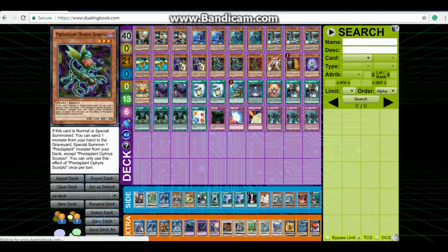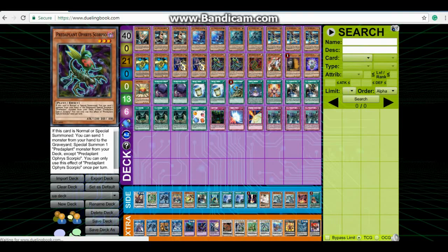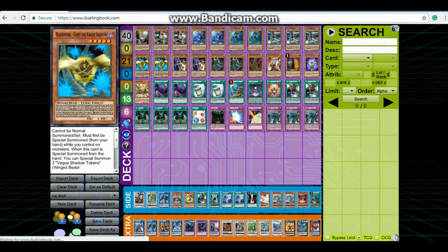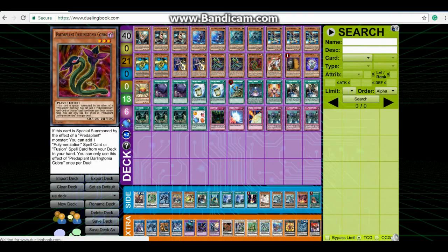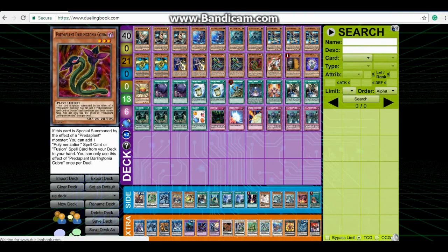I was trying Predaplant Cobra at three, but two is a great number as long as you don't draw into the Cobra itself. And even if you do, you can just use it as discard fodder for Perfect Ace, or when you have Gofu and a level 3, you summon Gofu, special summon the two tokens, normal summon Cobra, and Synchro Summon into Psy-Frame Lord Omega.